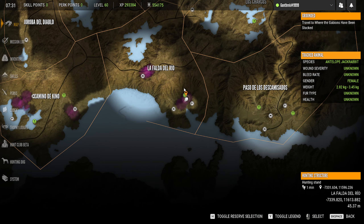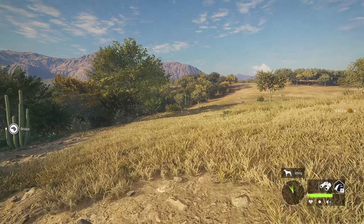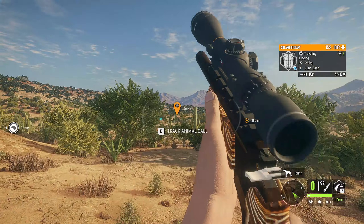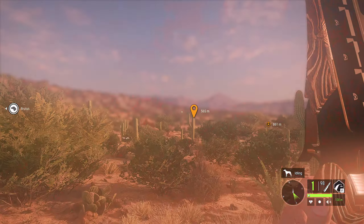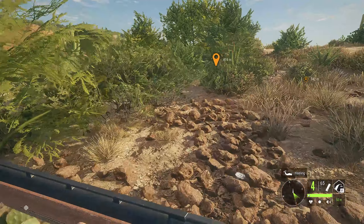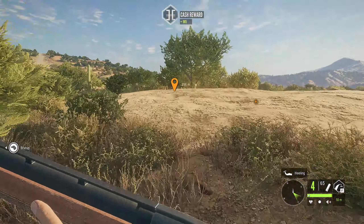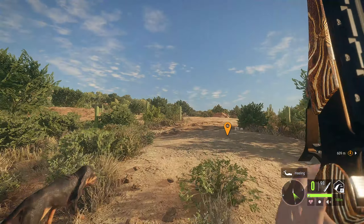I'm going to go grab this deer — he's not going to turn out to be anything special — and then fast travel up so we can do this next part. Got ourselves a collared peccary right there. Figured I'd take a shot since it was out in the open. The score was around 88, so it's only going to be a silver, but we haven't shot one in a very long time.